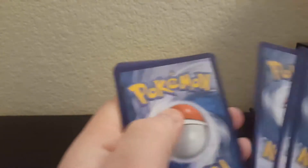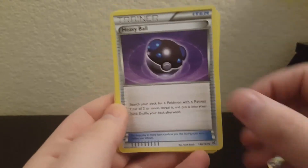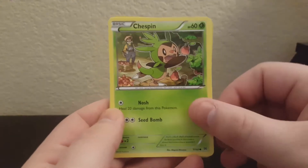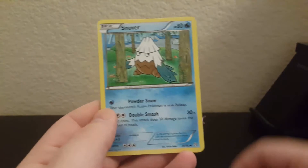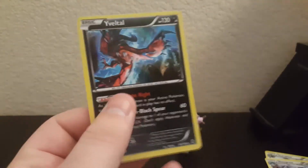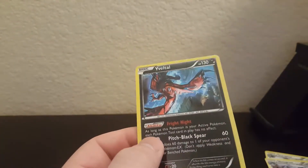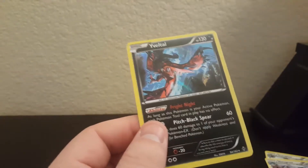One, two, three — maybe we can pull an ultra rare though, that would be cool. Snorlax, Heavy Ball, Fraxure, Chespin, Chespin, Zorua, Froakie, Snover, reverse, Quilladin, and then an Ivysaur holo. I mean that's pretty cool — I think I already have this though.